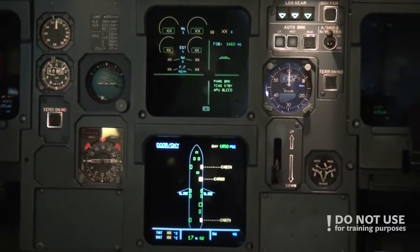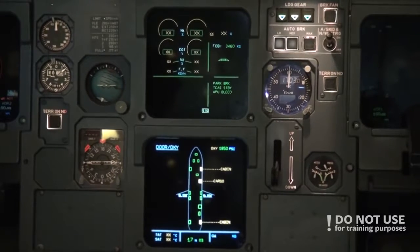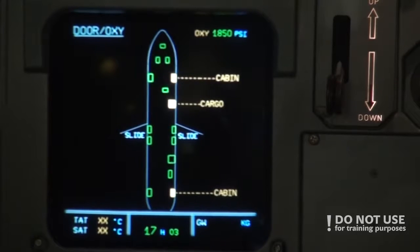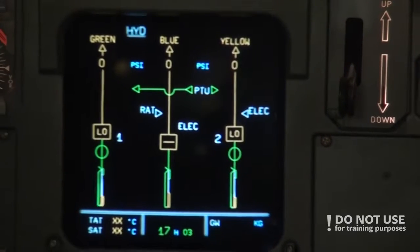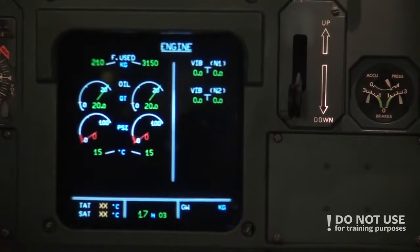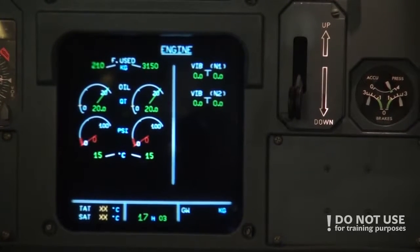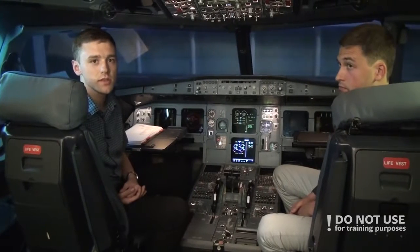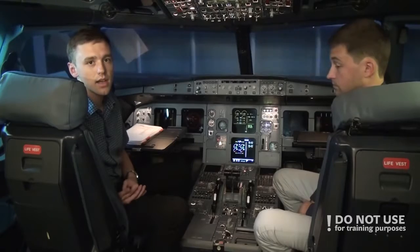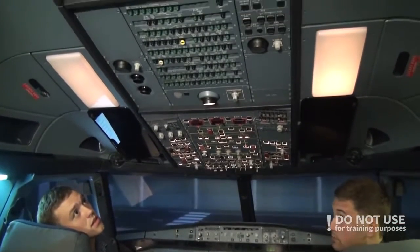Then we check the oxygen pressure, hydraulic quantity, and engine oil quantity on the ECAM. Oxygen pressure is on the door page — 1850 psi, that's good. Then we go to hydraulic and check that the three arrows are in the green area. Then we go to engine and check that the oil quantity is enough — we have maximum 20, so that's good. After that, we check that the emergency equipment is on board, check the landing gear pins and covers are on board, and check the circuit breakers if everything is in.